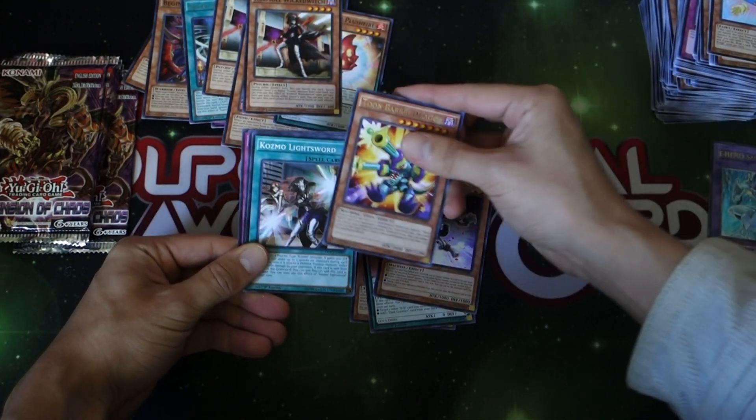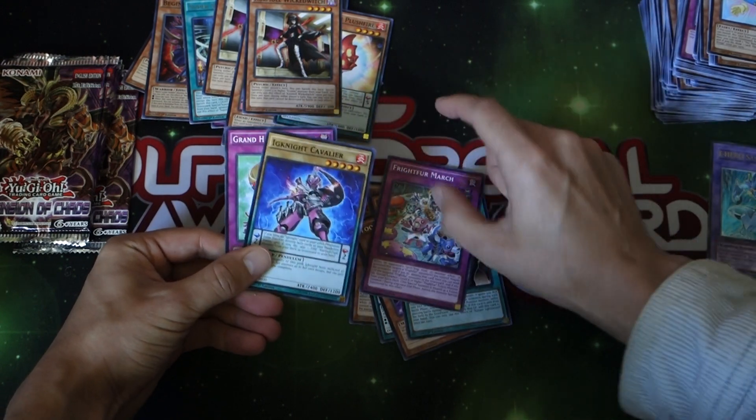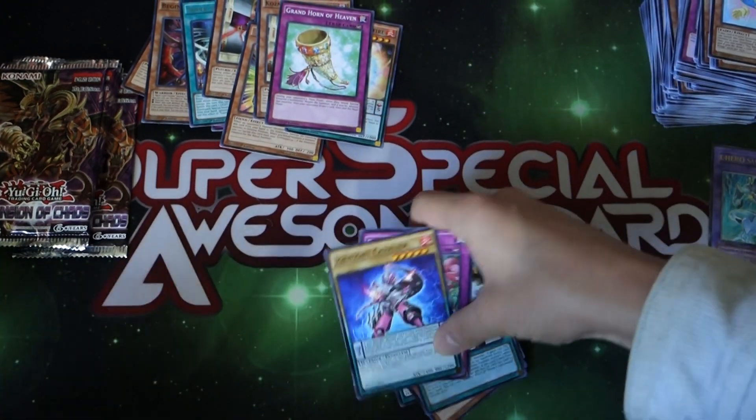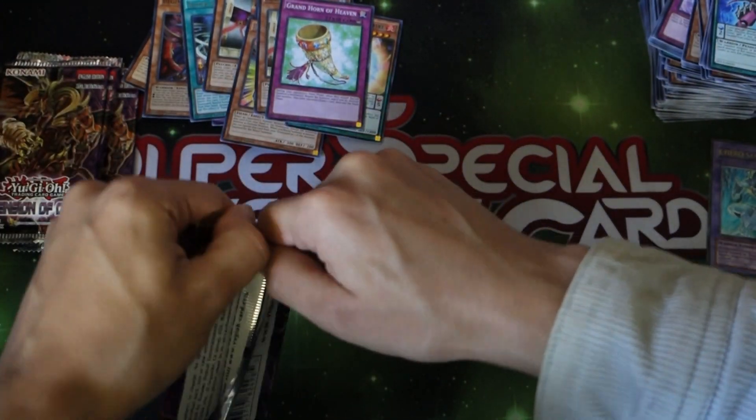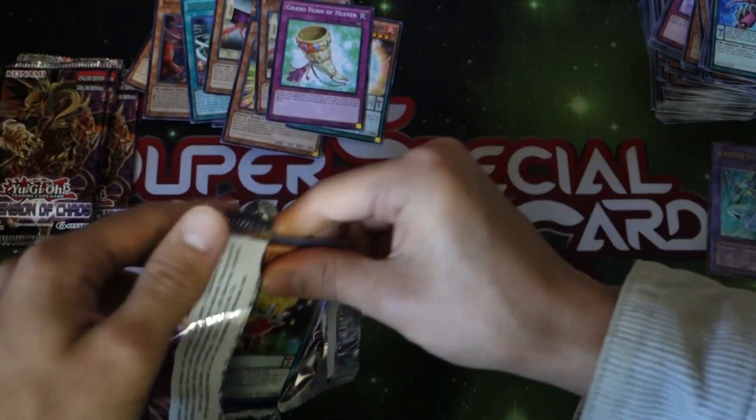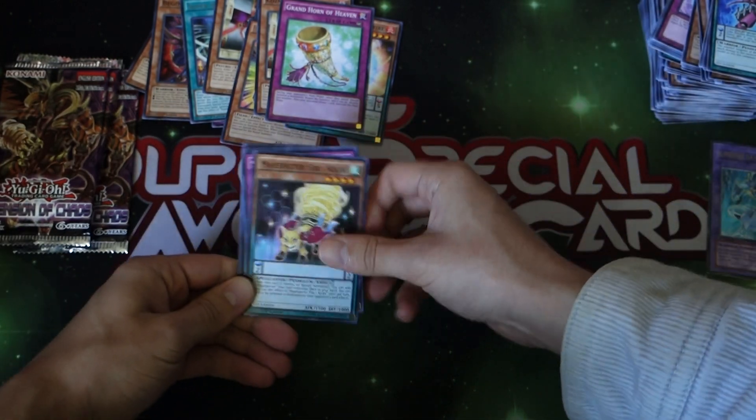Another Wicked Witch, Barrel Dragon, Cosmo Lysaur, Frightful March, Ignis and Grand Horn of Heaven — excellent. But I'm still super excited that we already pulled that Magic Spectre card.